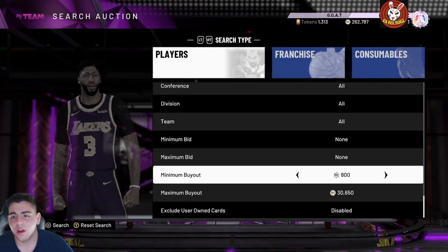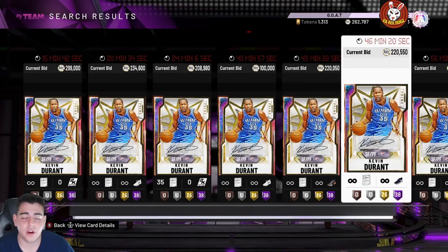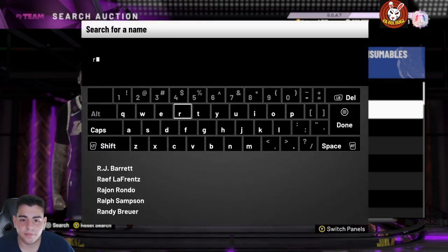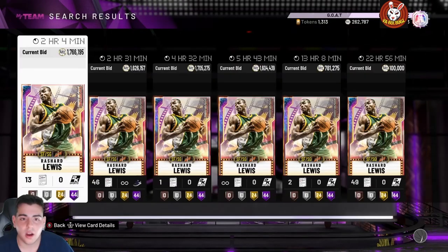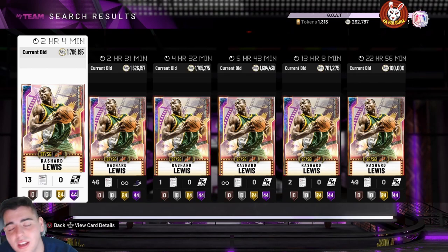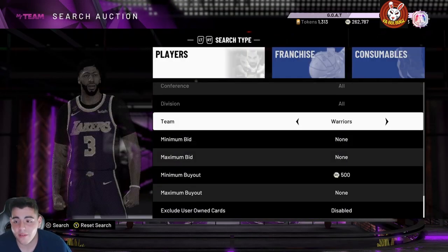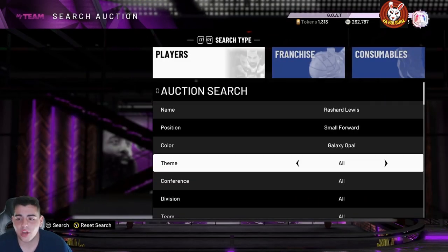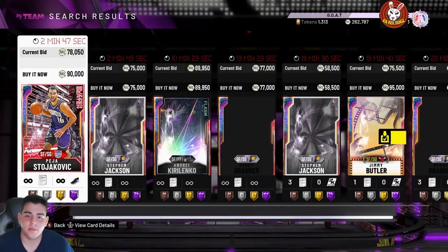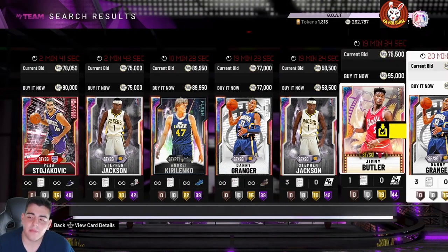Next up, a lot of my subs have been using this one: Small Forward Thunder Galaxy Opal. This is a very good filter. We've got KD Prime on here and Rashad Lewis who is price fixed. This filter is decent — if you end up getting a Kareem for around 500,000 MT, he's the best center in the game. If you get one of those snipes, it's a minimum 200,000 MT profit, so definitely try it out.